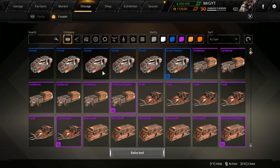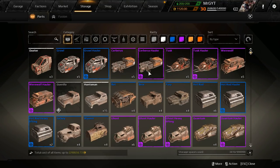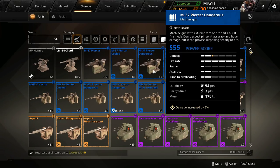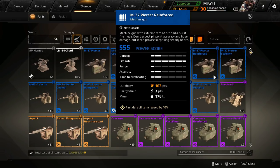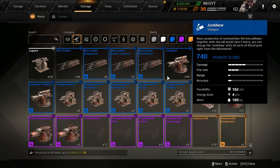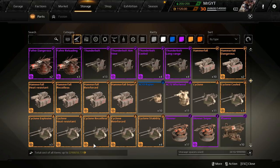My only real recommendation for people is to fuse for that Hauler bonus on cabs and get that Thermostable Radiator. But we'll look at some other fusions and possibilities. For weapons, my top two: I like Dangerous for the 5% damage bonus, or Heat Resistant — which is new and wasn't messed up in the last patch. Heat Resistant is nice combined with a Thermostable Radiator — that's going to let you shoot for a lot longer. Reinforced I don't usually use unless you're making a really small build.